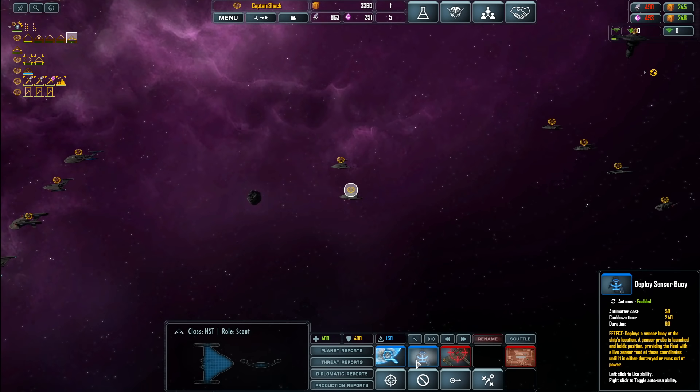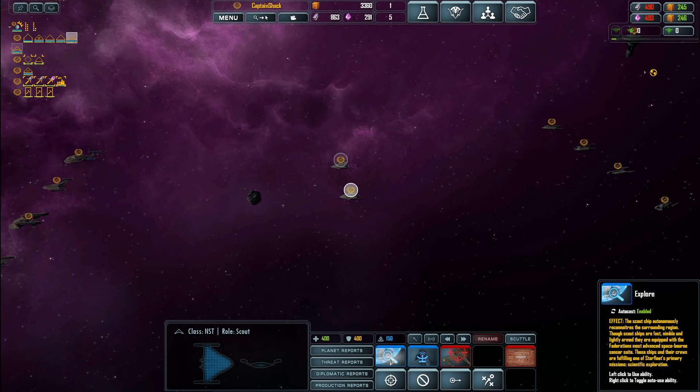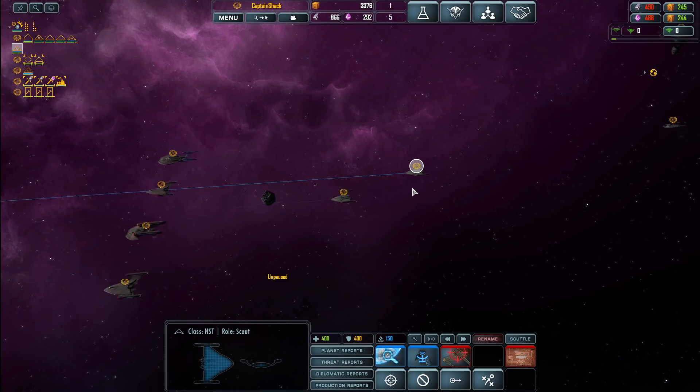So you are our explorer craft and you can deploy a sensor buoy. 'Deploys a sensor buoy at the ship's location — a sensor probe is launched and holds position, providing the fleet with a live sensor feed of these coordinates. Until destroyed or where it runs out of power.' So it's got a time limit — our scouts can drop probes if we want to keep an eye on something after they leave. Let's go ahead and right-click this. Go ahead and explore. We'll unpause — let's get you guys out there.